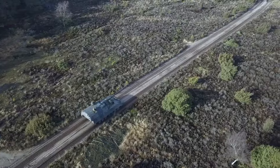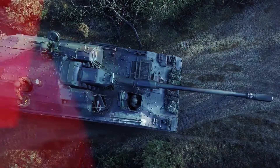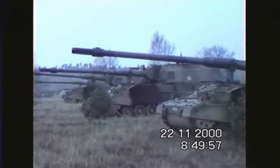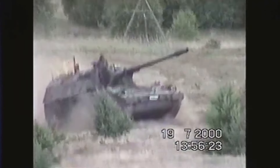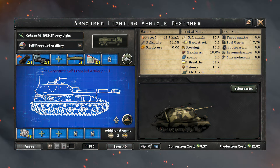SPR artillery excels at providing your divisions with massive amounts of soft attack, breaking any infantry division it touches. That being said, it gives almost no armor or other kinds of stats unless you really want to increase its cost, so it's kind of a one-trick pony. The design gives you tons of options, but focusing on two in particular: pure light attack artillery does its job to the max, giving ridiculous soft attack for a fairly high cost. These will be slow to produce but are extremely efficient in your division templates.